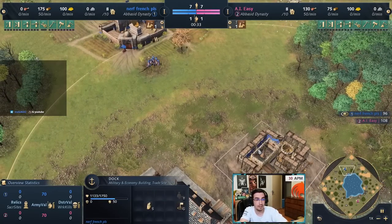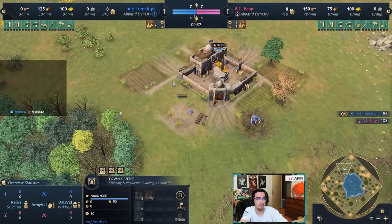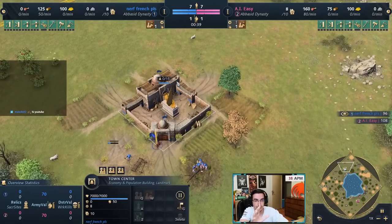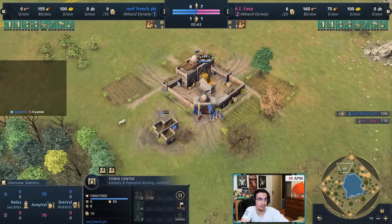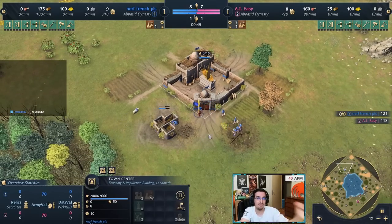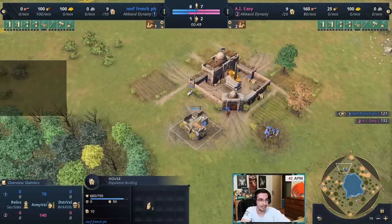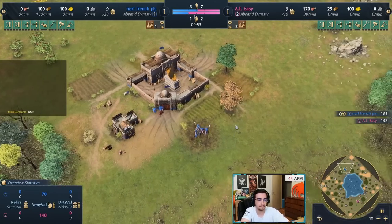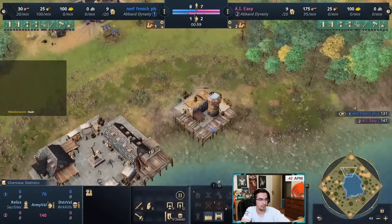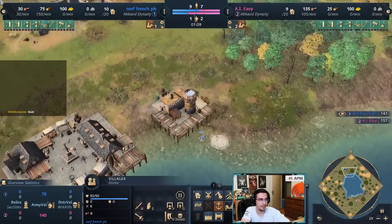With Abbasid you'll already have 175 wood before the dock is even finished. Build a house — and because Abbasid has House of Wisdom, it's very important to connect your buildings. Think in advance where you'll place buildings so they can be connected. Place the first house where you'll build the lumber camp and make sure those are connected.